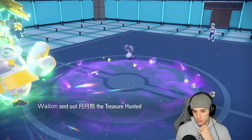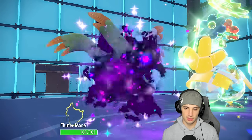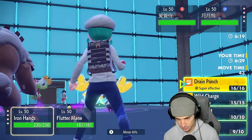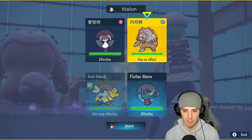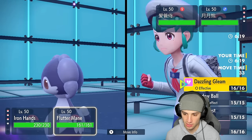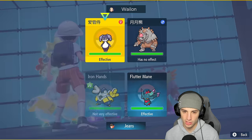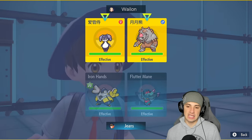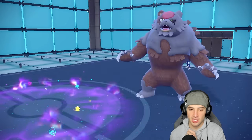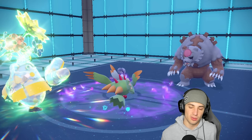Maybe they have Torkoal — I doubt it. Ursaluna might come out and yeah — it's Ursaluna. I bring out Flutter Mane with Choice Specs. I could get a Drain Punch but Wild Charge might be better — wait, they're Ground type. My best bet might just be to go after Indeedee to do as much damage as possible. Wild Charge into Indeedee — because if Indeedee pops Trick Room, Ursaluna might just protect and I definitely don't want Trick Room.